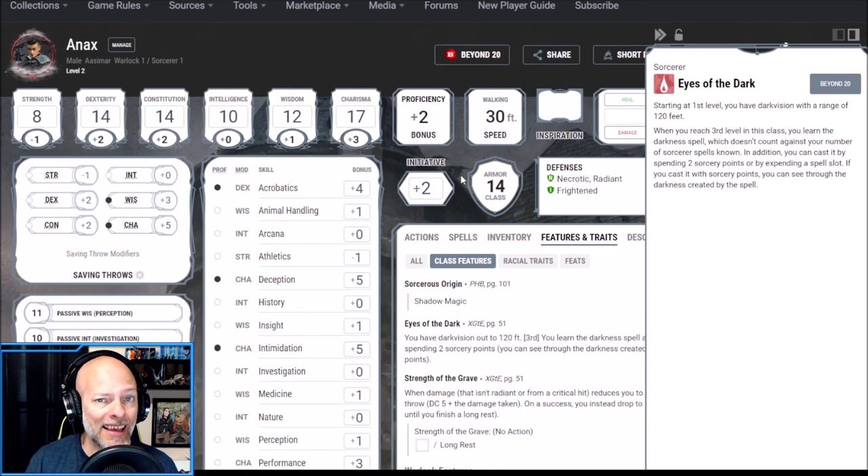Now we're starting our career in Shadow Magic. As a Shadow Sorcerer level one, our first ability is Eyes of the Dark. Starting at first level we have Darkvision with a range of 120 feet. As an Aasimar we already had Darkvision to 60 feet, so we're going to double that. At level three, the Eyes of the Dark ability gives us the ability to cast the Darkness spell, and if we cast Darkness using two sorcery points we can see through that magical darkness.